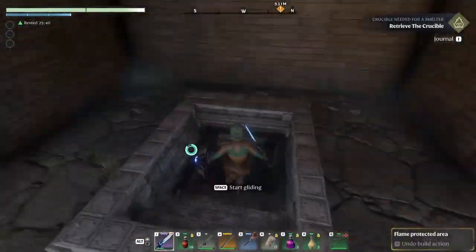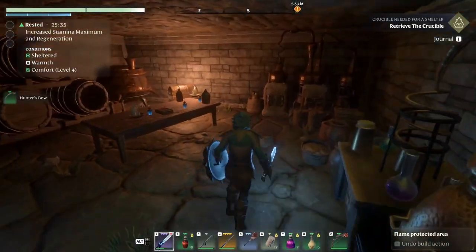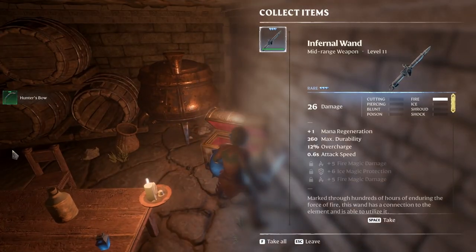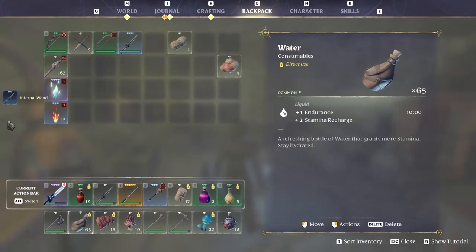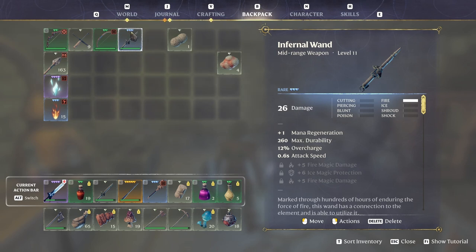Let's see what loot we have in here this time. 19 power. Infernal wand, fire, 26 damage. That's something good because ours is 31. This one — three slots, rare. When we upgrade it it's gonna be better, I think.